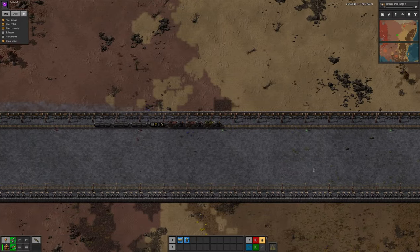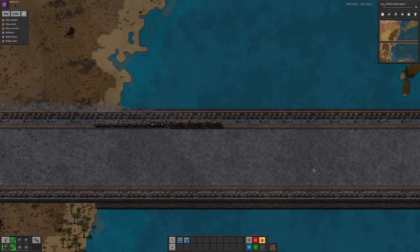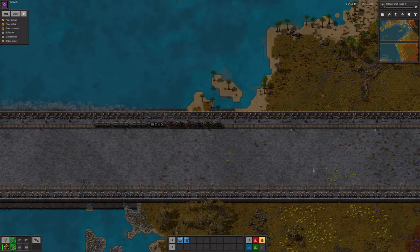In my last FARL video, I showed you how to set up your FARL train to lay a track, and then how to upgrade that to lay track in both directions, along with defences like this. It has come to my attention that there are a couple of things I missed out, so let's take another dive into the fully automated rail layer.